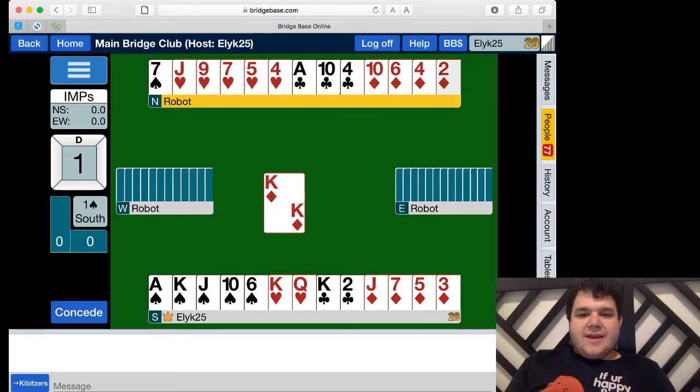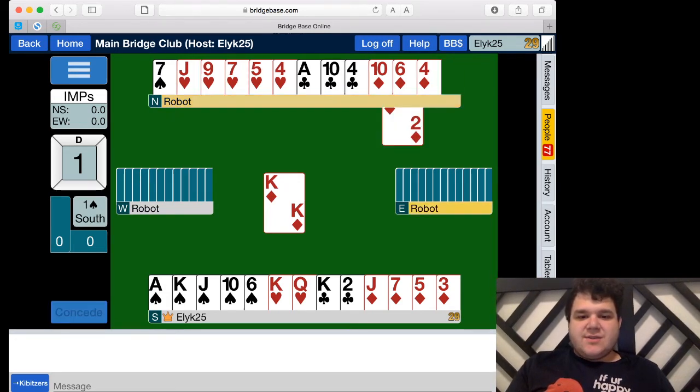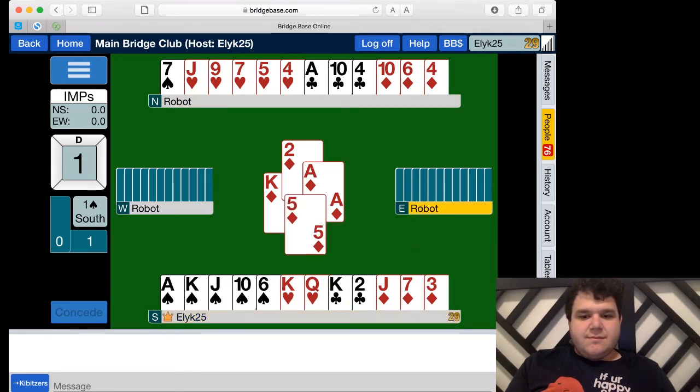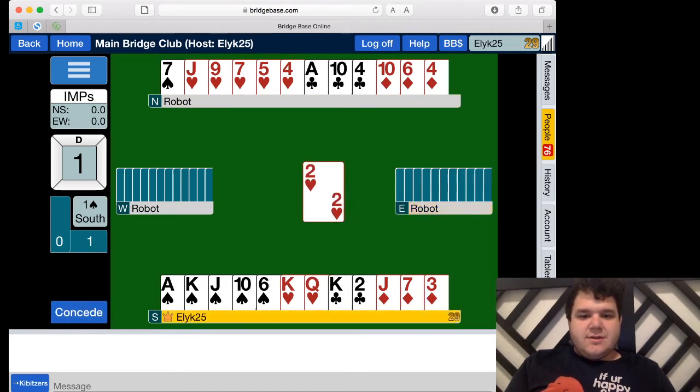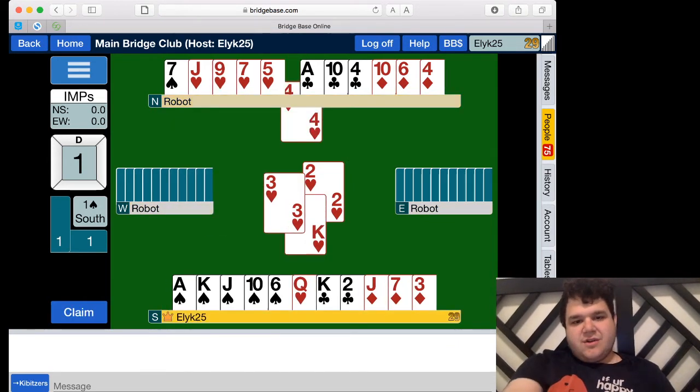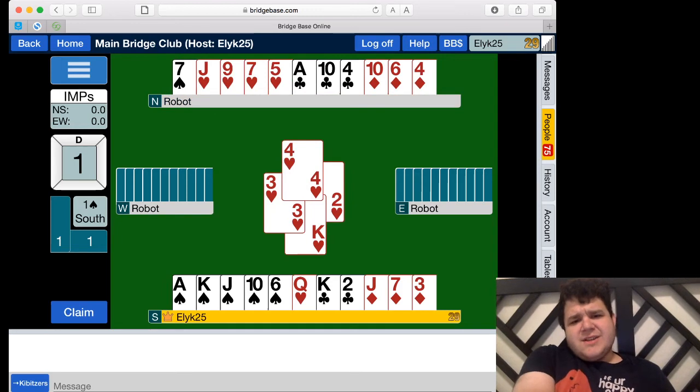So we're going to play. Maybe we play low from both hands because we can't win the king — the king is swallowing the ace. They're playing a heart, and we won that trick, which you might be a little surprised by, since the ace is out. Someone chose not to win the trick — maybe there's a reason for that.